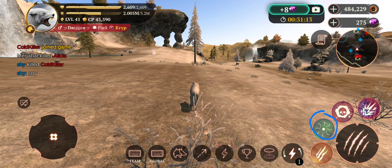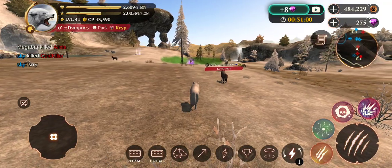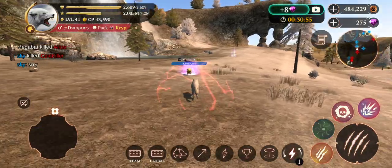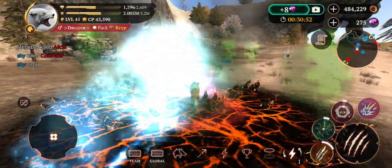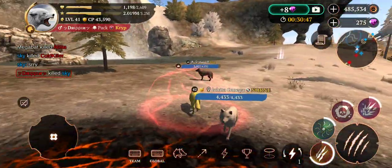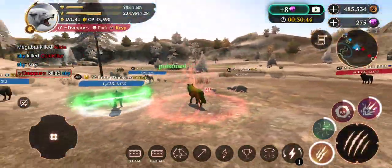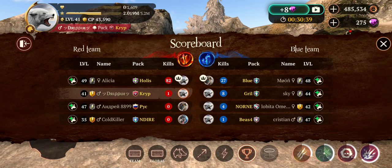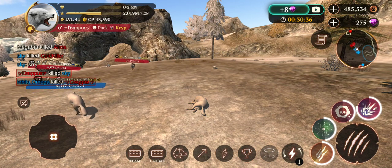One more thing: only use damage boost or rage before your poison cloud or heavy special skill cooldown is fully done, and activate it right before you use your skills. Otherwise, you won't get any of the damage bonus. For example, I did poison cloud, then attacked with double claw, put out the mine, all with damage boost still active — and I just killed a level 44 player, three levels above me, easily.